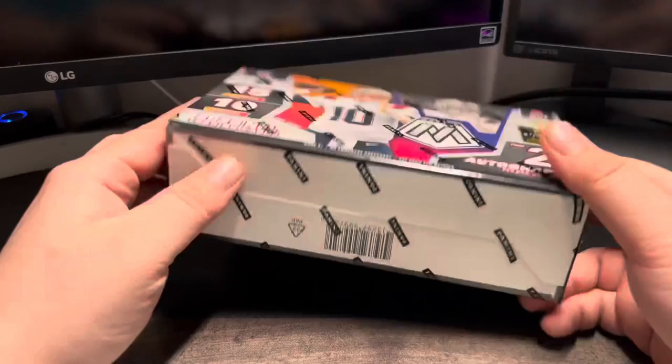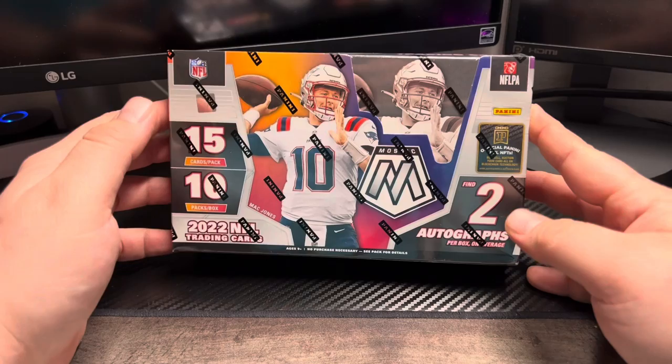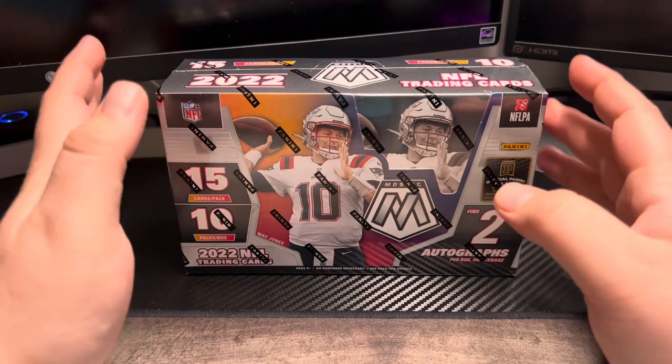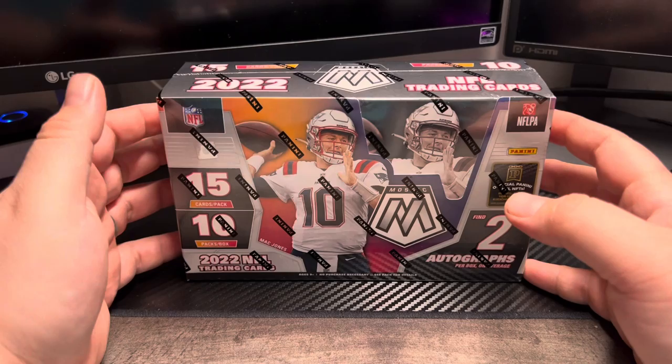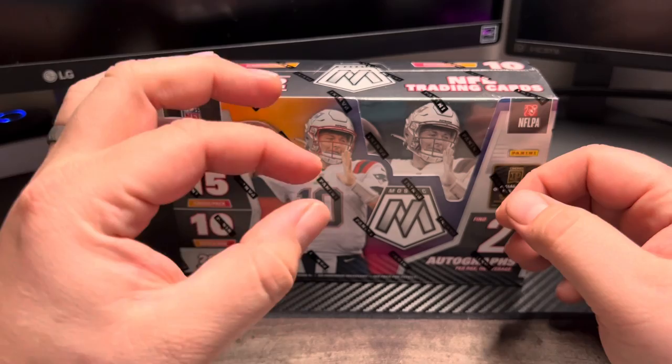I'm a pretty big fan of the Mosaic — I've ripped a lot of the blaster boxes but none of the hobby. The 2021 blasters' stained glass are one of the better case hits out of a lot of products on the market. I'm a really big fan of the quality of the Mosaic cards — it's up there with Optic for me. Both are two of my favorite basic cards where you're not getting those real thick cards like the Absolute Hobby or Origins.